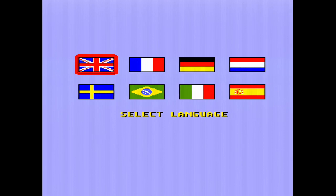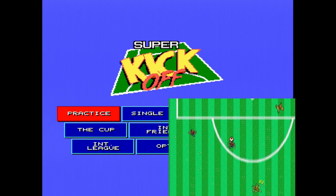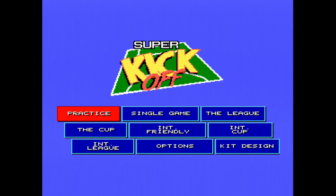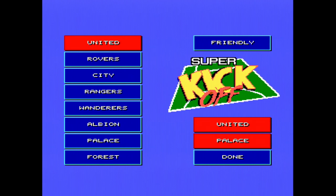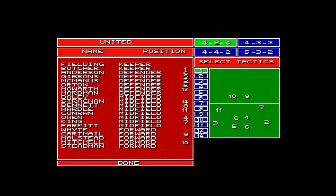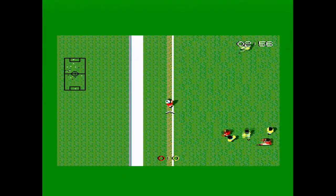Not only are there multiple examples of prior art before any Kickoff game was released, one of those examples is in a game by Sensible Software. Kickoff has its fans though and they would have been excited to get a console version on their Master System at a time when even the Mega Drive was short of football games that were worth a damn. So we pick a game between United and Palace from the meagre selection of totally not real teams and give it a go. And to be blunt, even the Kickoff fans aren't going near this.